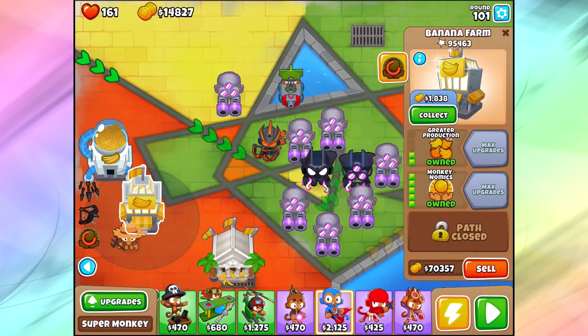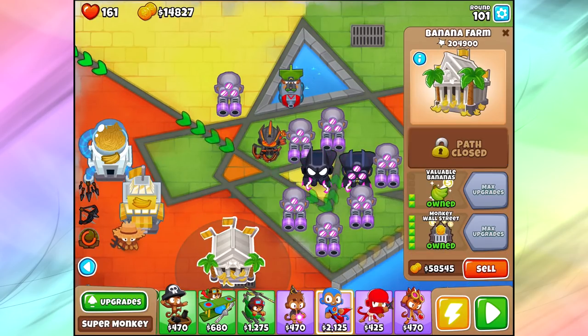We've got the banana bank. When you get this guy up to 2-5-0, what's gonna end up happening is the ability that you normally get for fourth tier — instead of kind of letting you borrow money — it just automatically gives you $10,000. For the last guy down here, you've got the 0-2-5, or the monkey wall street. He's gonna automatically generate a good amount of bananas throughout the round, but then at the end of the round give you a huge chunk of money. This is the banana farm you guys probably want to use. It's really freaking good, so use this guy whenever possible.